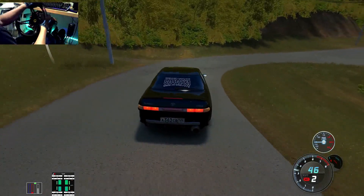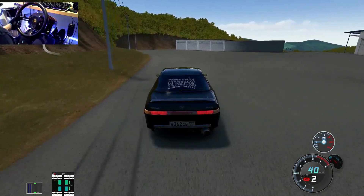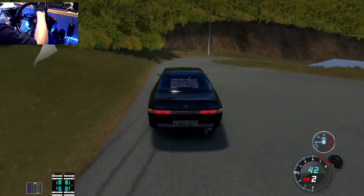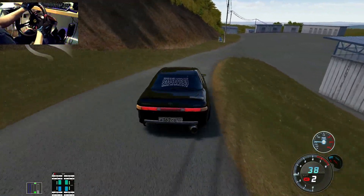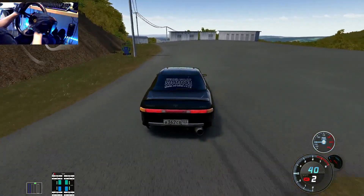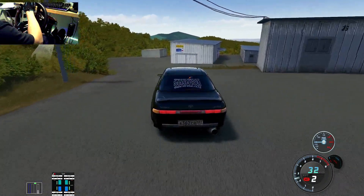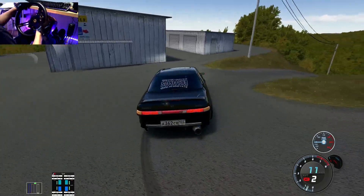I remember Mega Tomato was one of the sickest maps when I first got AC and downloaded it — I was like, man, this is crazy. Now Assetto Corsa just keeps growing and getting better and better. Here you've got a little skid pad, you can park up. Let's go down this way and see what's going on.